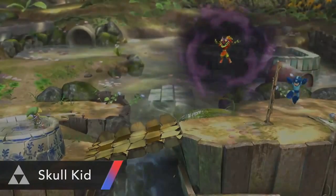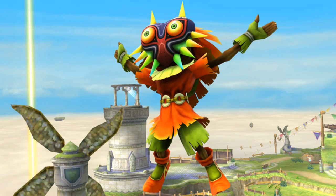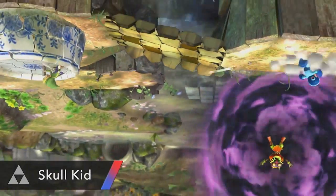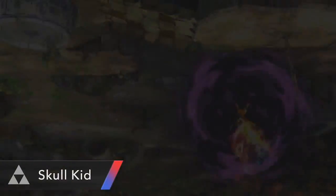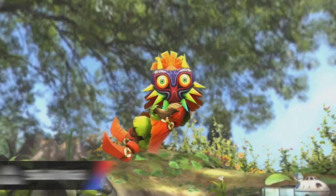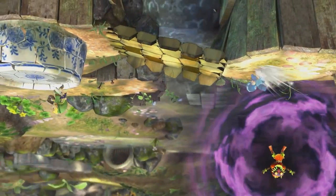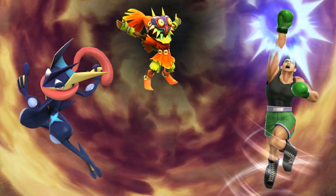Moving on, we have Skull Kid from Majora's Mask. We actually saw him in picture form some months ago — in fact, he's actually what began our weekly discussions. Now we had some really grand ideas back then, and unfortunately he does none of them. What we see him do now is give out a scream or yell like he did in Majora's Mask, and in this case it causes the stage to turn upside down, just like the Pokémon Palkia does in this game. My gut reaction is this is like the lamest possible thing they could have done to this guy.